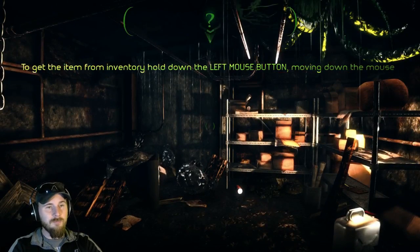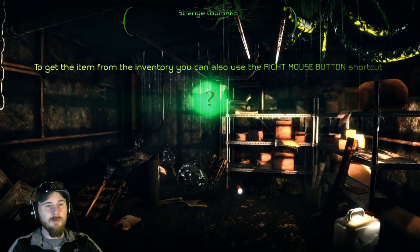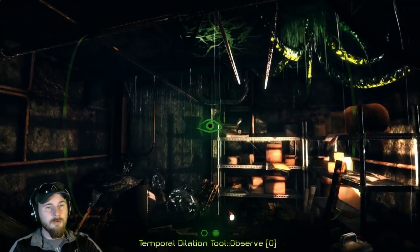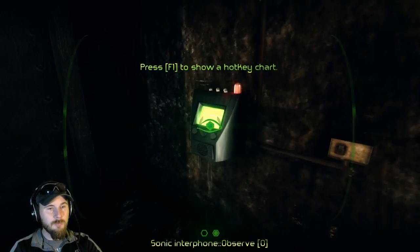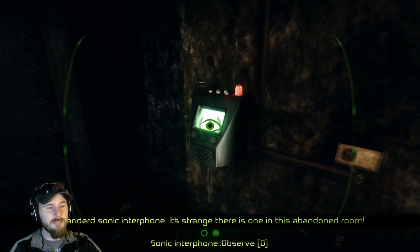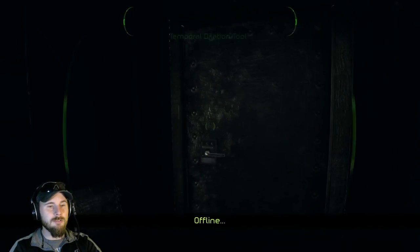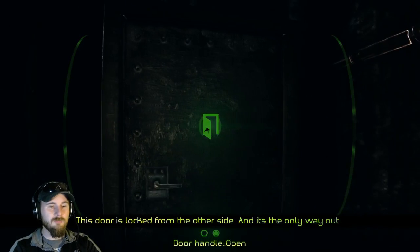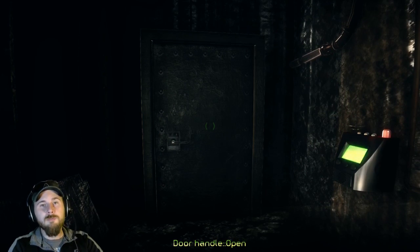It does have a cool setup for the inventory. You hold down the right mouse button, drag it down, pull it out. You can just observe things, see what it's about — tells you a little bit. Push the button. Let's go ahead and check the door — the door's locked from the other side. It's the only way out. So, first puzzle: getting out of the room. Seems pretty simple, right?